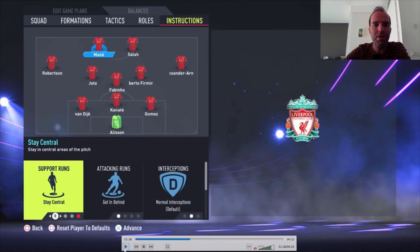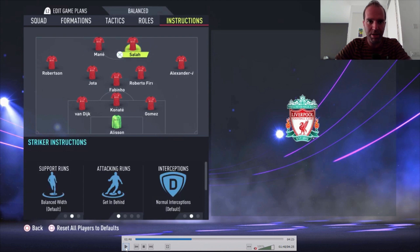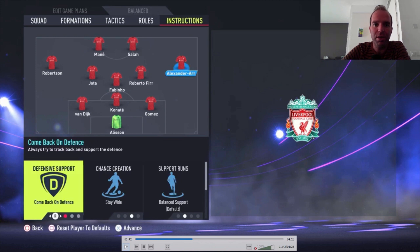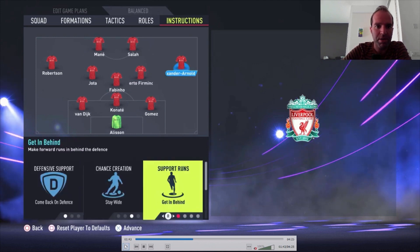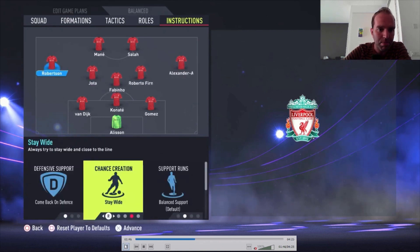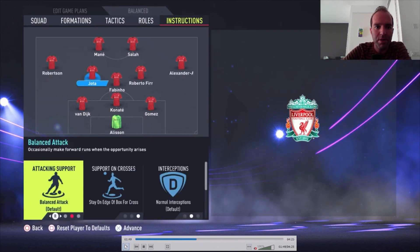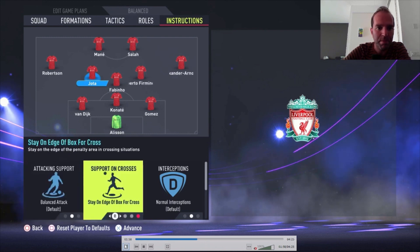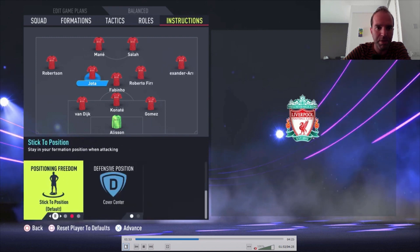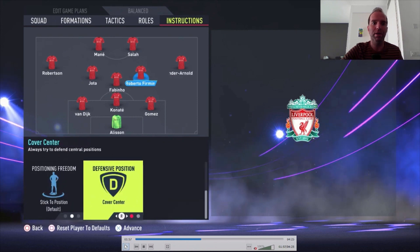For the player instructions: both Mané and Salah are balanced and getting behind. Trent Alexander-Arnold — come back on defense, stay wide, get in behind and get into the box for the cross. The same for Robertson: come back on defense, stay wide, get in behind and get into the box for the cross. For the central midfielders, I play both the same — get forward and cover center. Firmino the same: get forward and cover center.